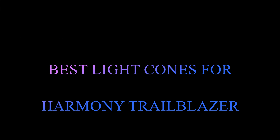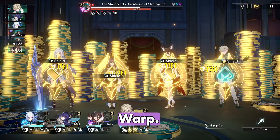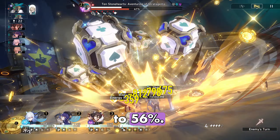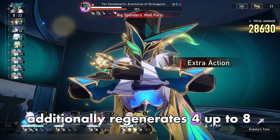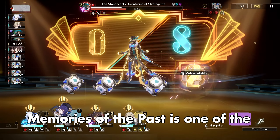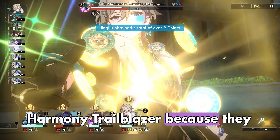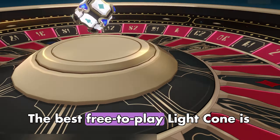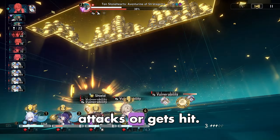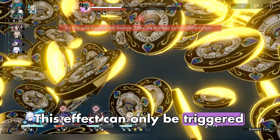The Harmony Trailblazer's best 4-star Light Cone is Memories of the Past, though it can only be obtained from the Stellar Warp. Its effect increases Break Effect by 28% up to 56%, and when the wearer attacks, additionally regenerates 4 up to 8 energy once per turn. This is great for the Harmony Trailblazer because they scale off Break Effect. The best free-to-play Light Cone is the 3-star Meshing Cogs, which regenerates 4 up to 8 energy after the wearer uses attacks or gets hit, reducing the actions required to get the ultimate.